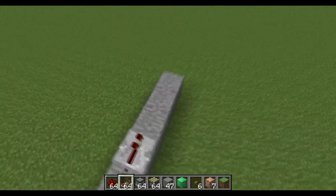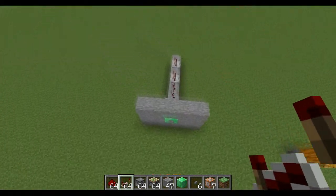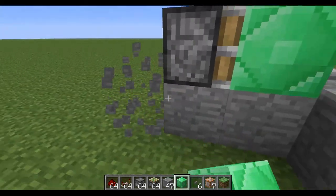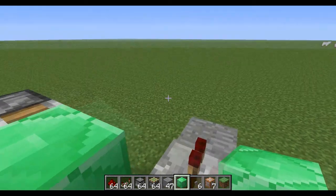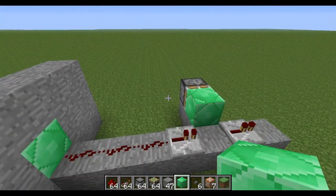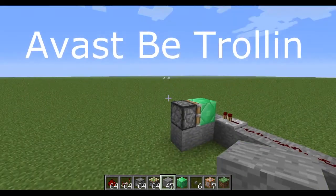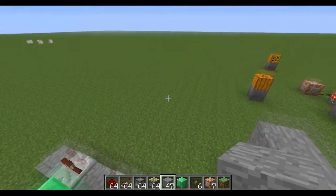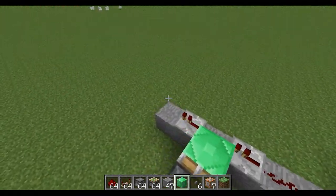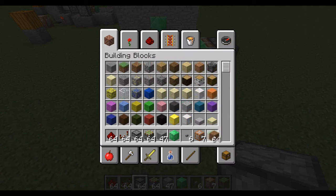Put some redstone here - one, two, three out - put a repeater there. Then you're going to need to go to the left, go one, two, three - it's two - put a block there. I'm getting a little bit of lag, probably because my Fraps folder is nearly full. I just got a really loud Avast message, but don't worry about that.